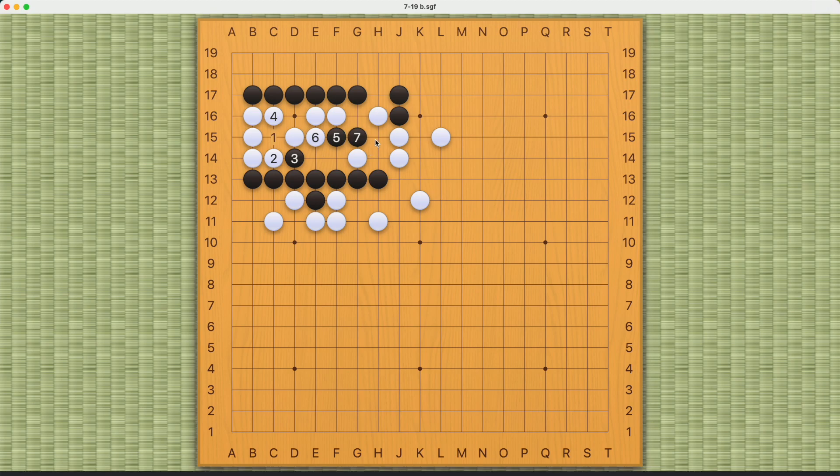So number six here will also fail. If number six is here, Black can play this move — now there are two cutting points, and once again White cannot capture these three Black stones, so White will be cut off like this. Lastly, if White plays here then Black should play this move. This is a little more complicated — if White connects here, Black can cut White off like this.